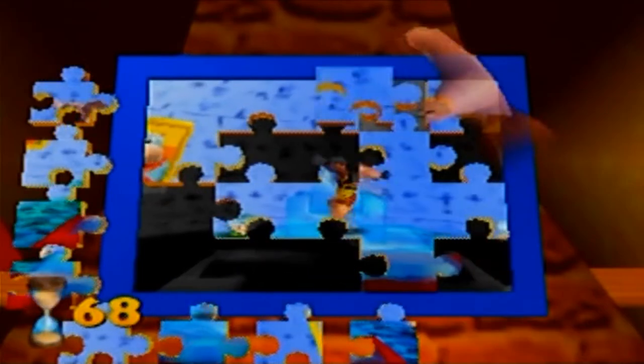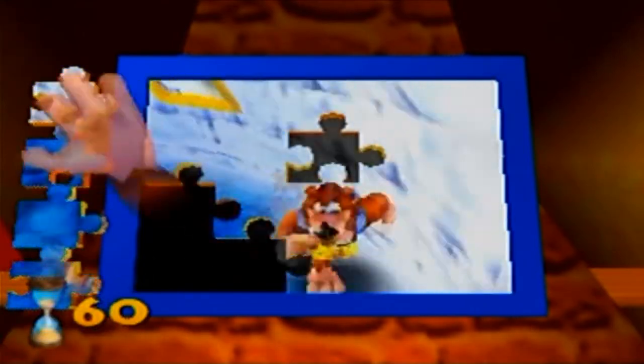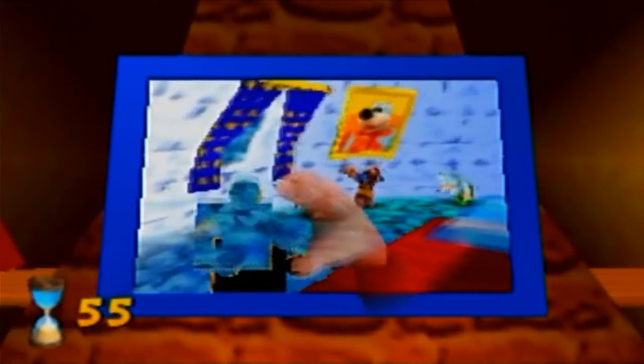Now we actually have to hunt down all the pieces. It's the middle pieces, really, that are the tricky ones. It could be such a pain in the butt to put pieces just in the square that you want to. And there we go — second one is done!